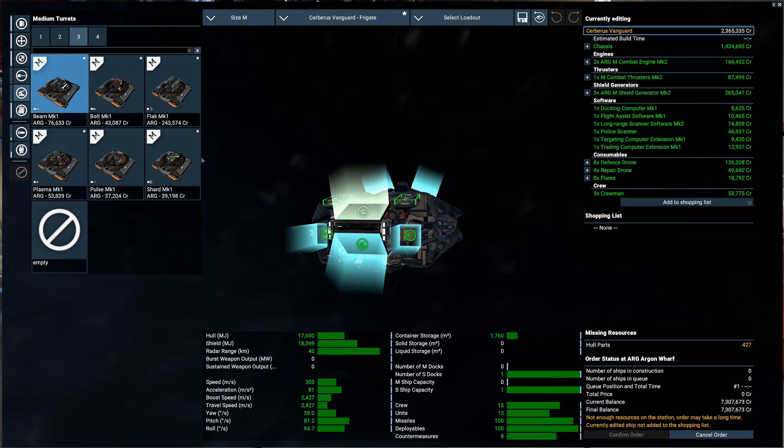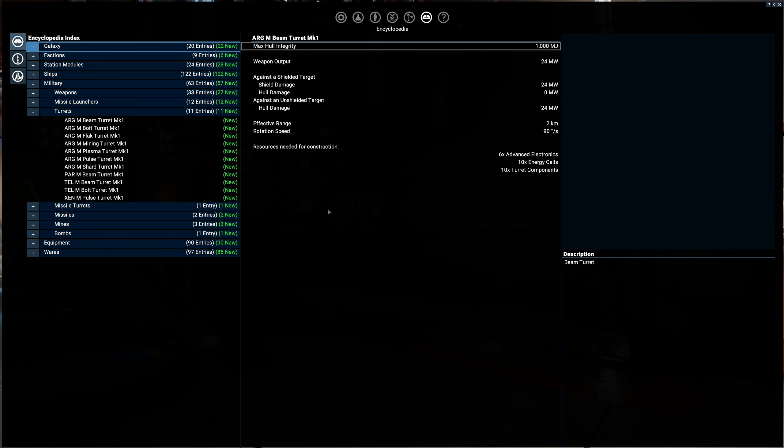For the front turrets, there's all sorts of interesting weapons here. I could do plasma, beam turrets. Let's take a look at the encyclopedia entry real quick. Weapon output - 24 megawatt.